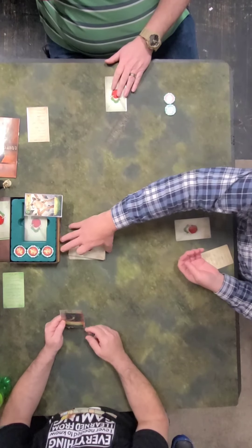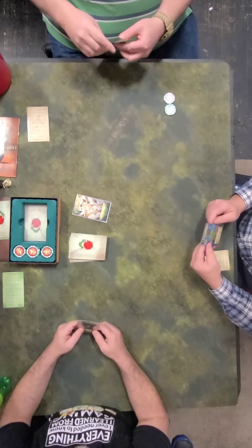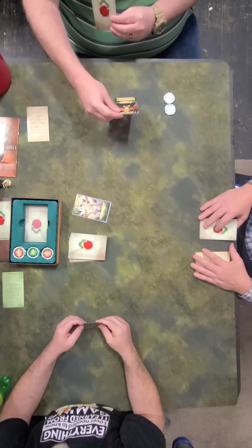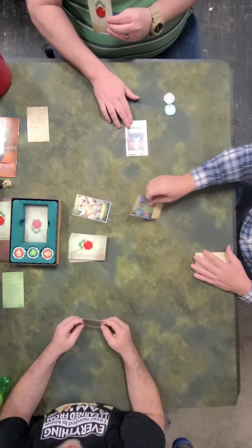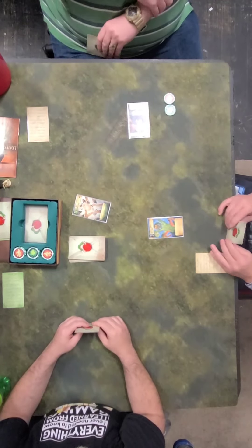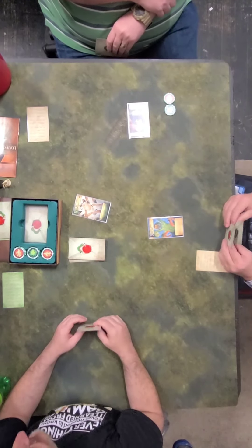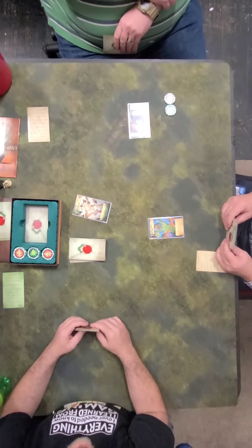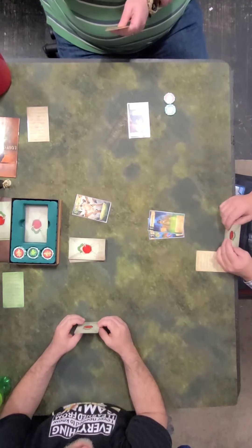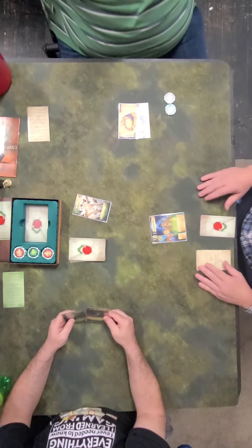Rex plays again since he keeps going first — I think this is a bad mechanic because he keeps winning. I'm just shocked you pulled off three insanity checks. Scott, discard your hand and draw a new card, and discard Cthulhu. That's too bad. Rex, you have a four. I do have a four. And Rex is gone — how did you pull that?